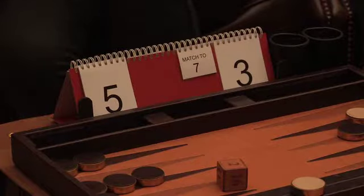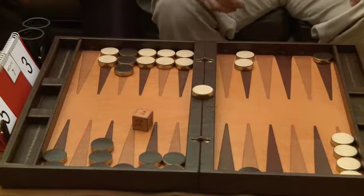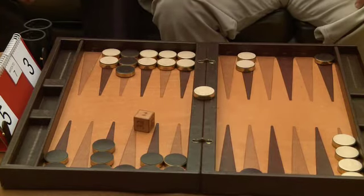One thing that makes the doubling cube so very difficult is that it depends on the score. Every time you get to a different score it's a whole new ball game. The score we're most familiar with is what we call the money score, or a score where you're tied at the very beginning of a long match. At this kind of score, this position is a strong double and also a very easy take, because white is on the bar and white is going to stay on the bar. White has 16 numbers out of 36 that stay on the bar — that's 44% of the time — and when that happens, black is a strong favorite.